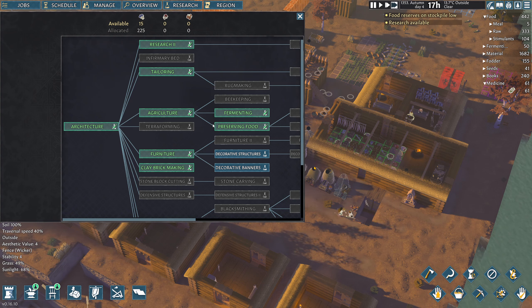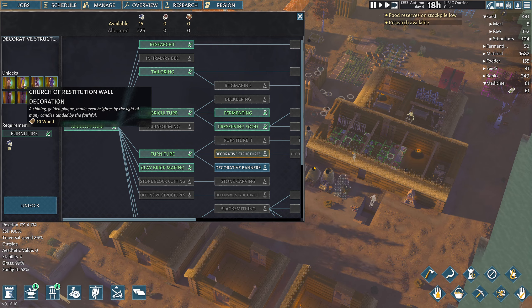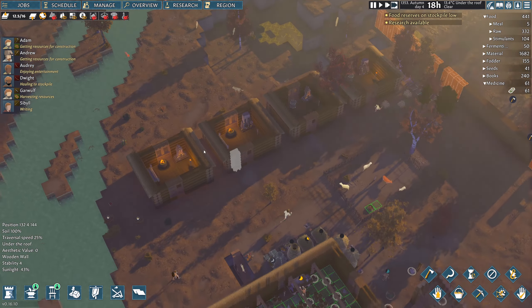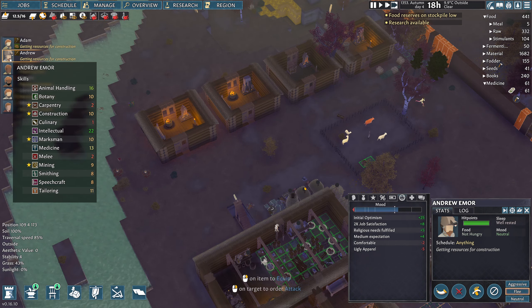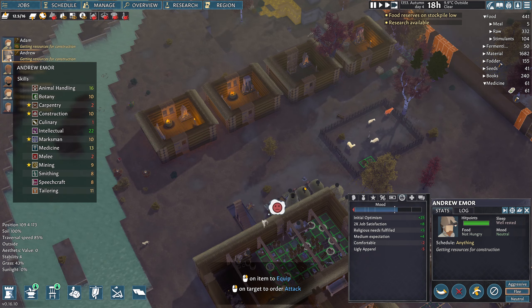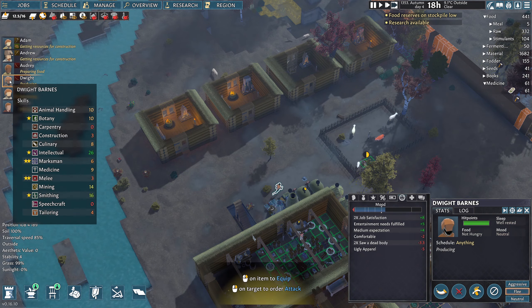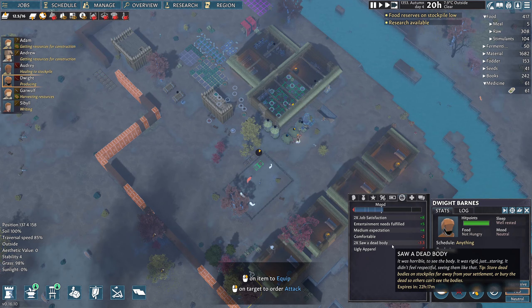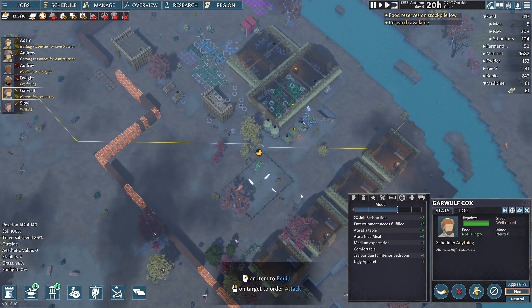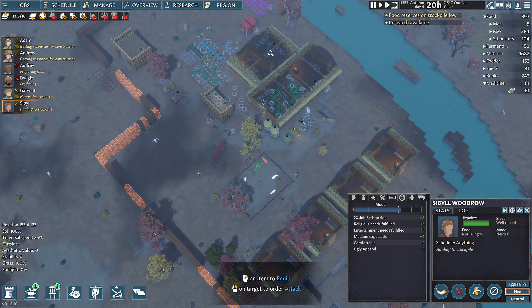Research again is available, we're on 15. I do want to get this too — it's going to help us make the guy's bedroom a bit happier. Check in again: Adam's good, ugly apparel's the only issue — not a lot we can do about that just yet. Andrew's not too bad, Audrey's not too bad. Dwight still not happy because there's some dead bodies somewhere — but I don't see them. Jealous due to inferior bedroom — so Garwolf is obviously our jealous one. Mood-wise though, they're all pretty damn happy.